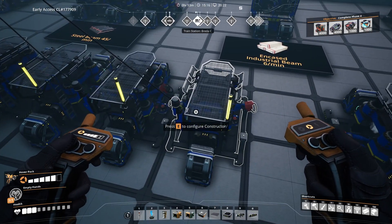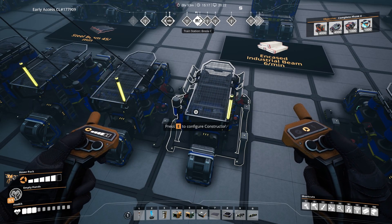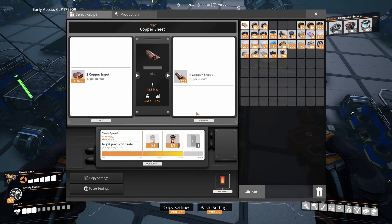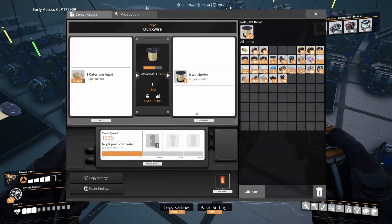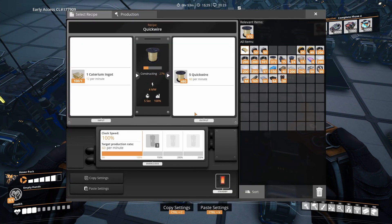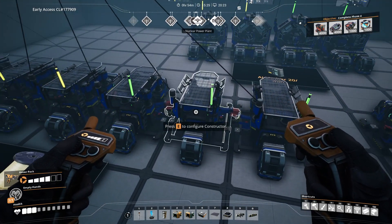Lastly we have materials for the AI limiters. 500 copper sheets can be produced in 10 constructors, although similarly to the wire I miscounted and only built 8, so 2 of these are overclocked. The AI limiters also require quickwire — 400 of them — produced in 7 constructors that each produce 60 per minute. This produces a bit too much, so these are not working at 100% efficiency.